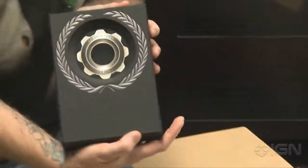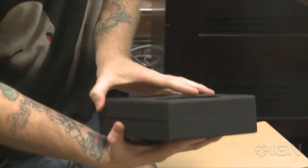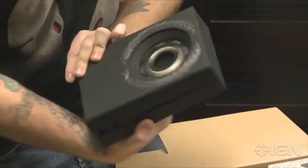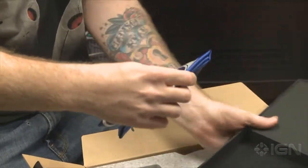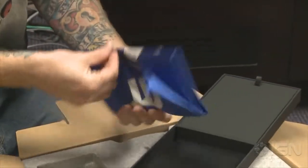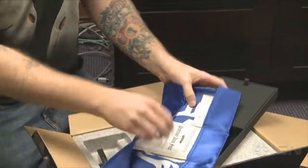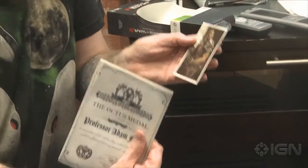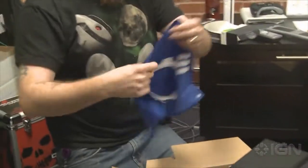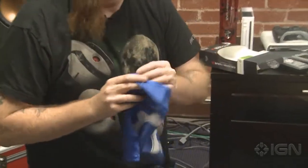First up we've got what I think is a copy of the game with a Dr. Adam Phoenix cog tag in there. And a nice flag. Look at all this stuff — looks like postcards for your desk. And then a little napkin there to wipe away your tears during the campaign.